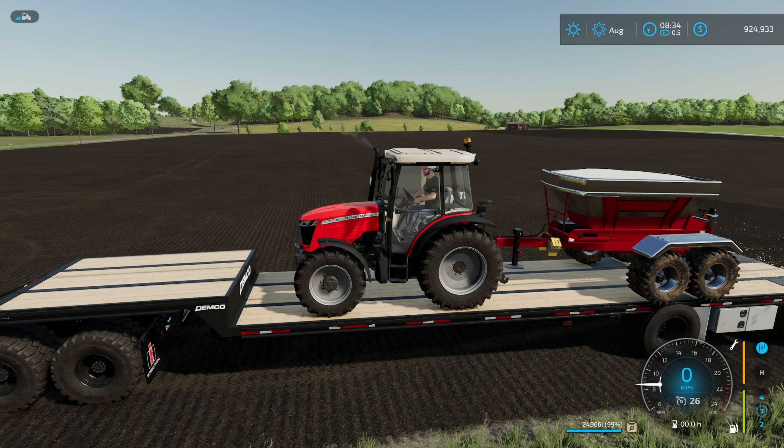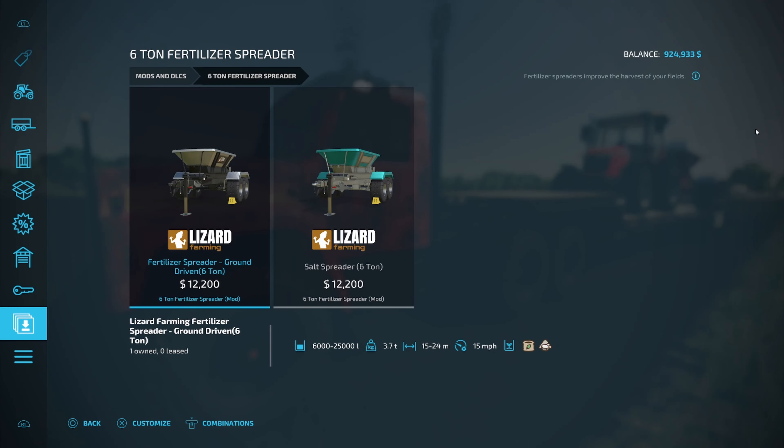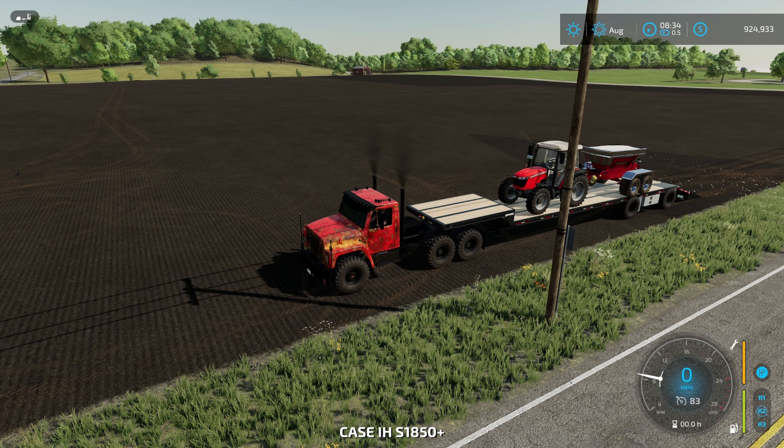Go ahead and turn on the fertilizer spreader. Now, why are you turning it on? Because this doesn't use hardly anything at all. The way you're going to be able to do that is by selecting the proper configuration. Under configuration, first you want to go 25,000 liters, and then on the spreader system make sure it says 'Extended.' By doing this combination, it's not going to use hardly anything at all.